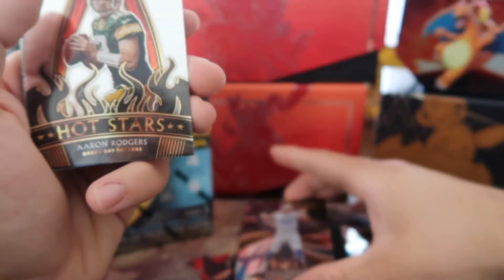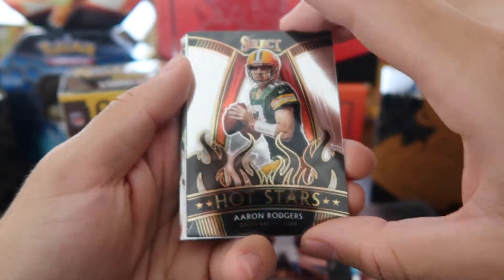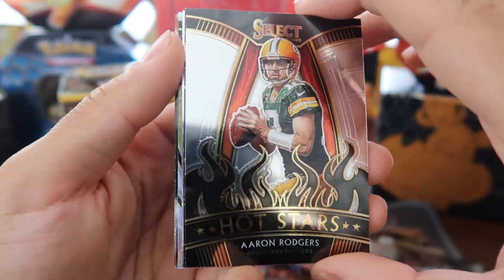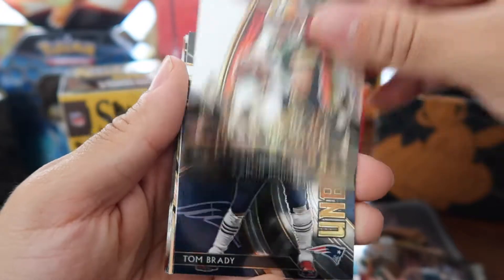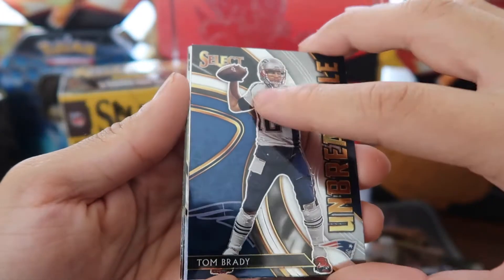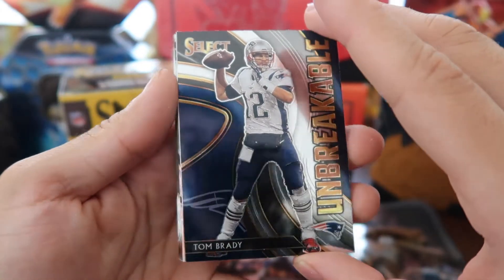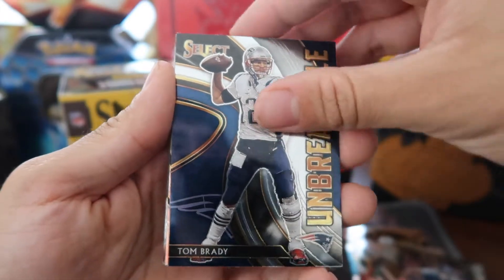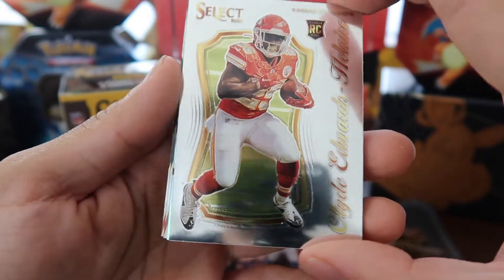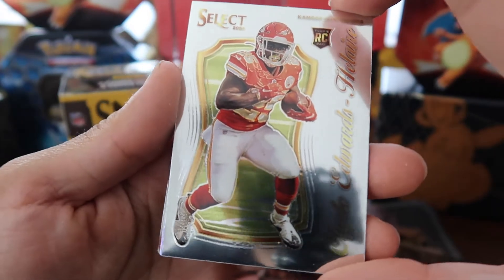Let's look at the Justin Herbert up close — put him right there. And we got the Aaron Rodgers Hot Stars. He definitely was a hot star this past season. Look at that finish — so nice. And right after him, Unbreakable Tom Brady! Alright, so we got this QB streak going. Unbreakable Tom Brady from New England, and right after — another rookie card, this time Clyde Edwards-Helaire in a Clemson uniform from his football days.